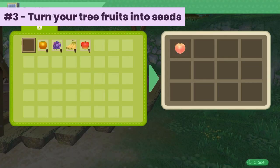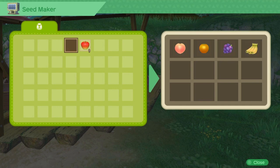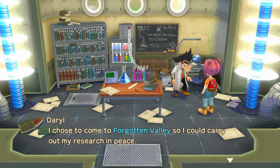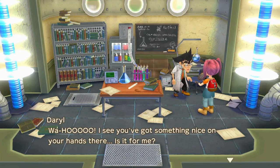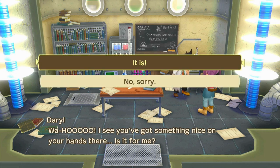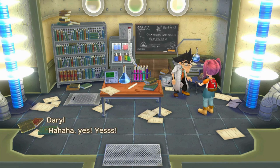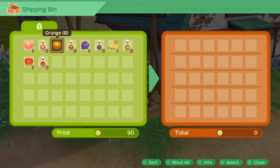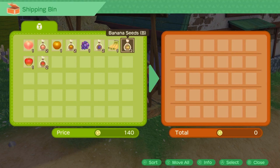Number three: turn your tree fruits into seeds. You can get more money from turning a single fruit into two seeds by using the seed maker. You need to befriend Daryl to get the seed maker for free. He likes coins and fossils from the dig site, eggs, and fish. He can give multiple gifts in a day as long as there are different kinds of items. It's good to have a variety of fruits and keep some for requests, recipes, and making hybrid fruits. But if you want to dedicate most of your field to a specific tree, I suggest banana, which sells for $140 per seed.